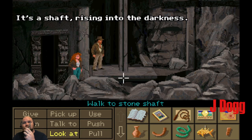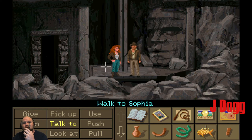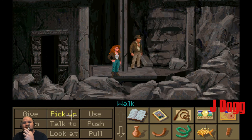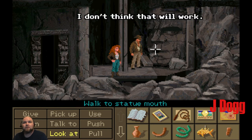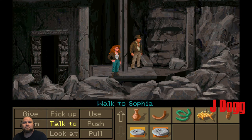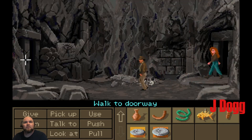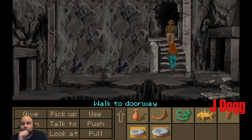It's a shaft rising into the darkness. Get on here, Sophia. There's a small cleft here. Think the pen goes in there? It's an ancient wooden peg of some sort. Or a column probably goes in there. I don't think that'll work. Do we have any column? It's pointing at Sophia's necklace. We need to get this to rise somehow, probably by moving that thing. We get that thing out of the way and the platform will rise up. So how are we going to get that up?